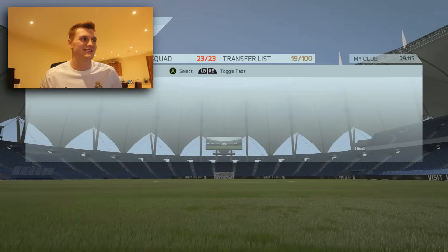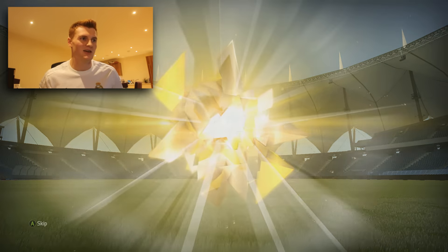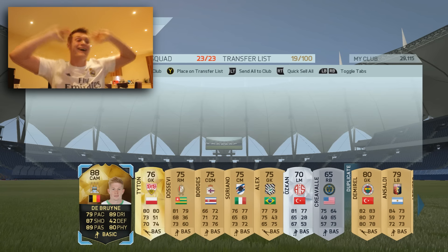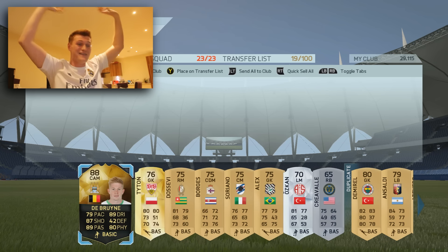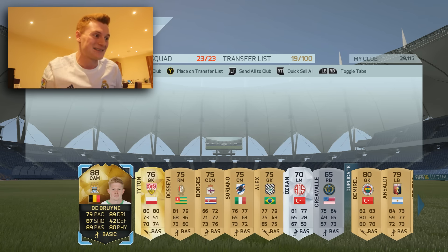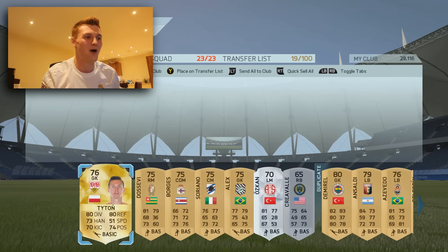First up, 25k pack — three rare players in it, please be good. OH INFORM! OH NO WAY! OH MY GOD! THANK YOU EA FOR LEAVING THOSE PLAYERS IN PACKS AFTER 6 O'CLOCK! We've managed to pack an absolute Gordzien from last week's Team of the Week — second inform to rise! Man, it is SO good keeping these packs for Team of the Week — I'm not stopping, there could be more!